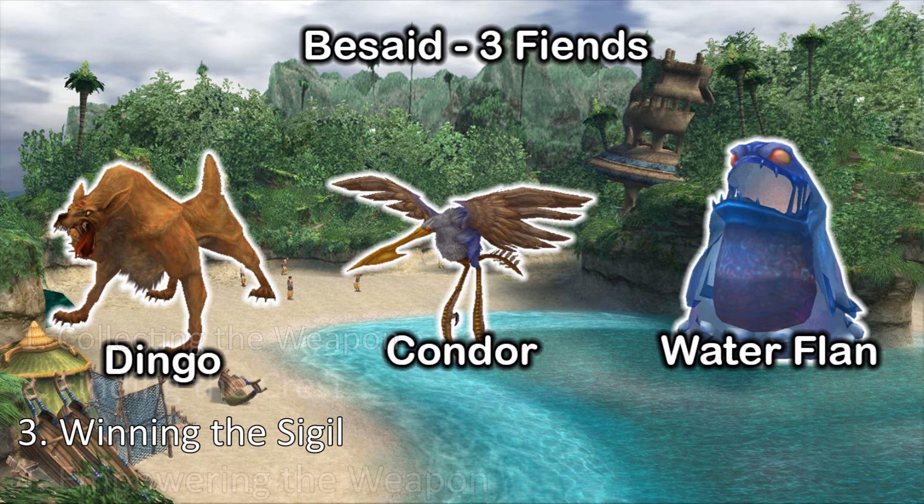A species conquest monster is unlocked by capturing each type of a particular fiend. For example, there are multiple birds that look like a condor across Spira — catching so many of each version will unlock its species conquest fiend. In total, you have to get ten area or species conquest fiends unlocked to acquire the sigil. The easiest way is by making your way through each area collecting at least one of each fiend. On screen will be a brief overview of each fiend in the easiest ten areas to collect them.